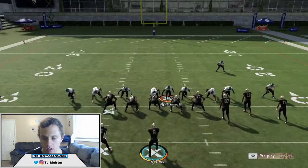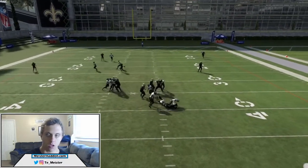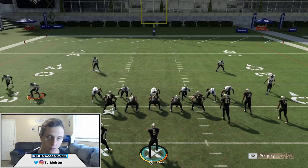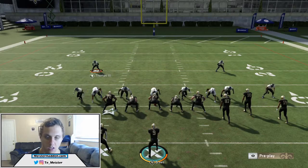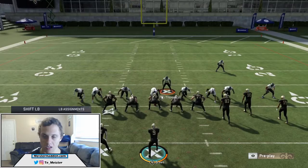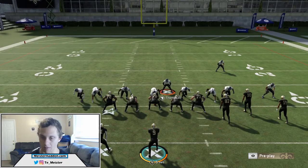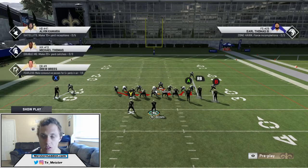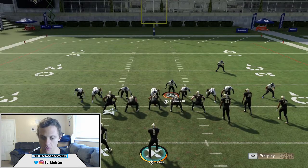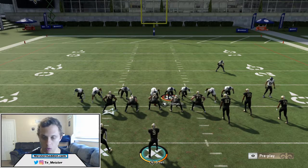What you want to do with your user is blitz him and send the blitz. Obviously there's going to be people open, but right here you see three people coming in clean. Against a non-max protect Gun Bunch it's going to be very difficult, but really that's what we're trying to force — a max protect Gun Bunch. This is great for long-down situations like third and long or even second and long. Really simple: blitz all linebackers, slant d-line to the inside, keep it contained, bring your user and stand in the correct A-gap — the opposite A-gap of where the nickel corner is.